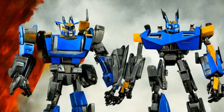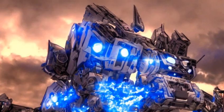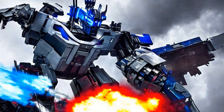Smokescreen is a medium-sized Autobot, being the same size as Ratchet, and taller than Bumblebee but smaller than Bulkhead. His door wings are checkered red-blue and white with 38s on each side. He has two streaks of red on his head, and he is also mainly white and blue.